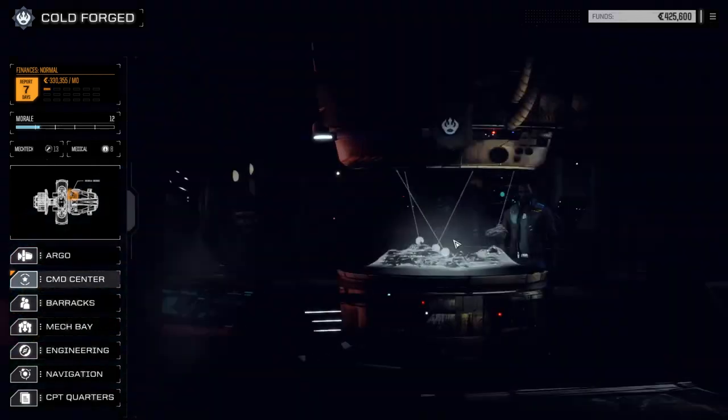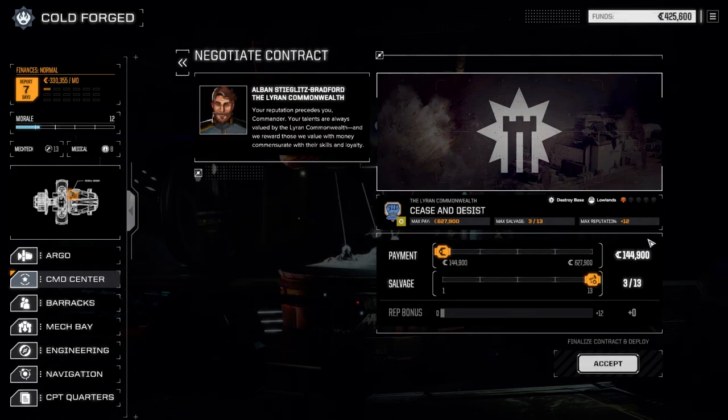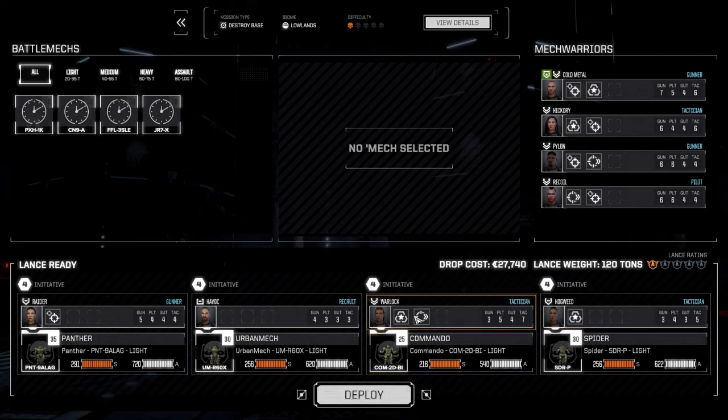Let's go do our contract — we're taking 'Cease and Desist,' a destroy base mission. It should be a good test for our refitted lance. I'm going to negotiate and go full salvage because we've got enough cash for the end of the month. I'll accept this. Our lance is already laid out, prepped and ready to go. I'm going to switch Warlock and Hogweed around — I want Warlock in the Spider because the Spiders are melee maxed. Let's deploy and get this done.